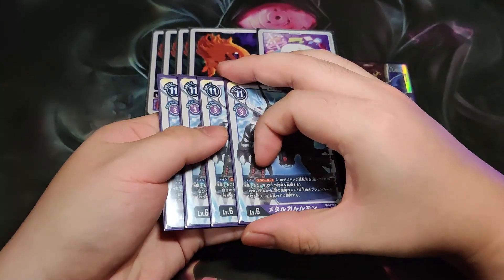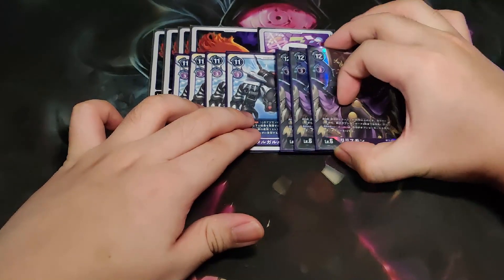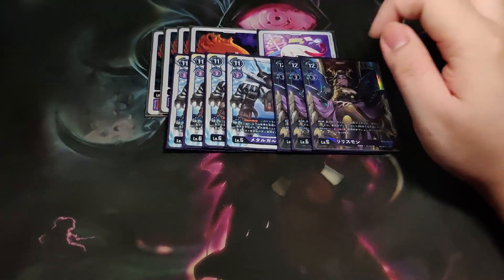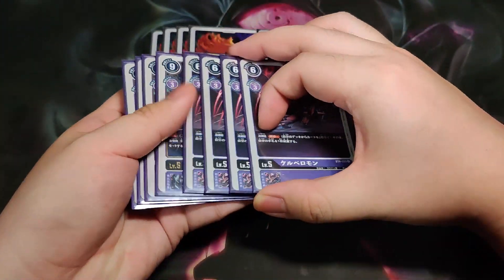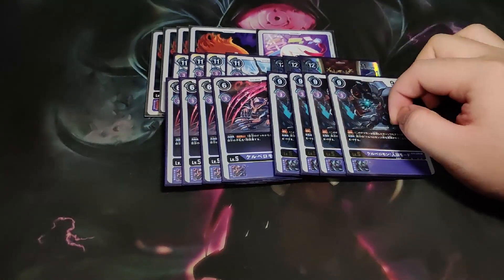For Metaguru — Metaguru does provide an engine on the deck because you are able to cast 7-cost options or below for free via the Digitama. We do play towards the Cerberusmon package with a loud aggro and a very aggressive playstyle for the deck.